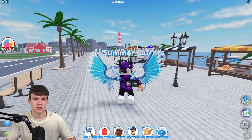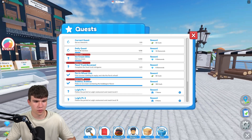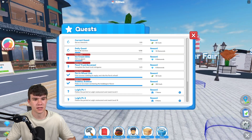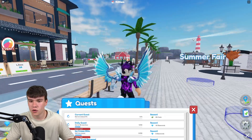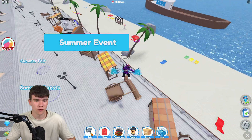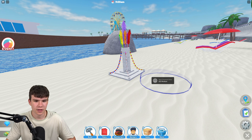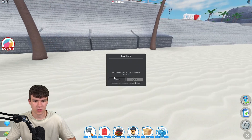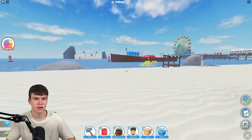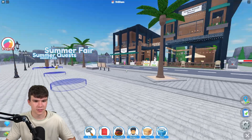I wonder if there's any summer stuff to do at the moment. I've got some requests: make an ice cream container in the bubble gum flavor — completed. Sell ice cream, two out of twenty. Complete the food truck mini game — I've still got no idea what this food truck mini game is. If you guys know, comment down below. Let's have a look to see if we can find it.